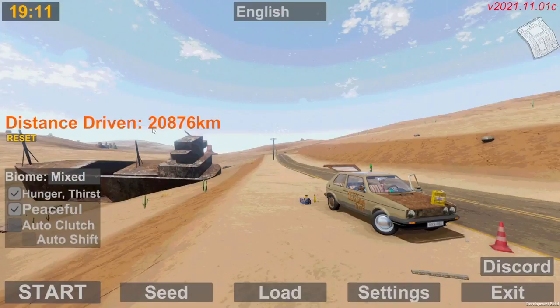Peaceful mode relates to these rabbit-looking mutated things that are very hideous. If peaceful is selected they will not attack you; if peaceful is off, you're sort of screwed if you're not prepared. The killer rabbits will get you at any cost and can only be killed via an explosion from one of the propane tanks, shot from the revolver or the BB gun.